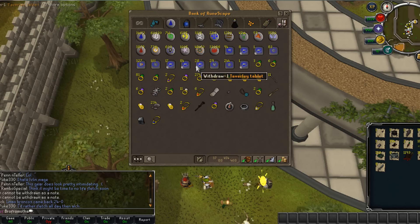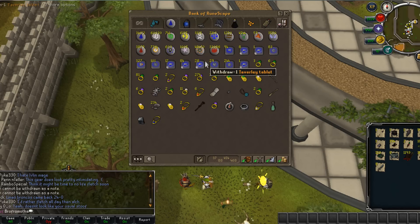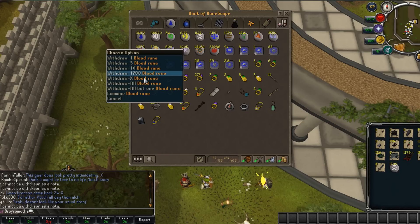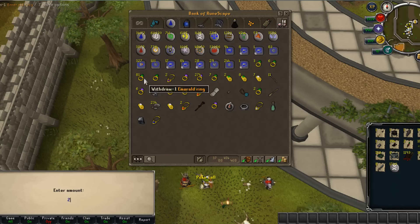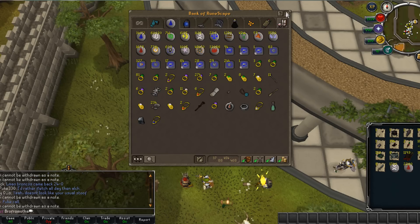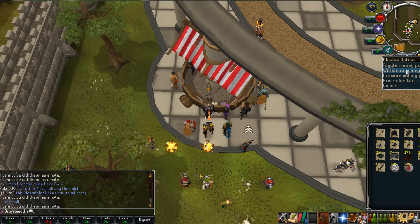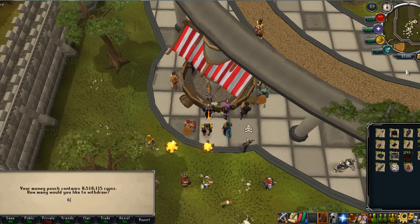I also got about maybe 1.7K Death Runes and like 2.2K Blood Runes. And lastly, about 600K coins.